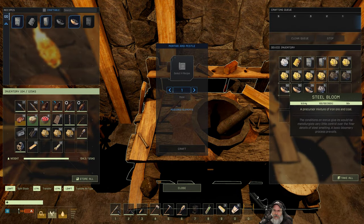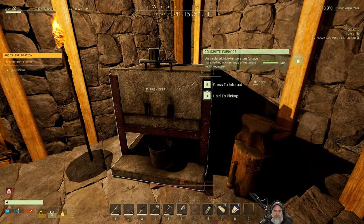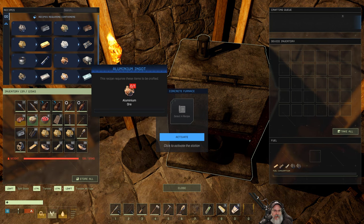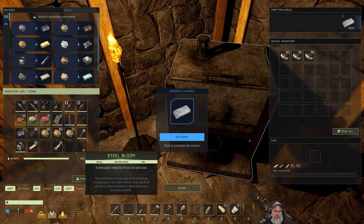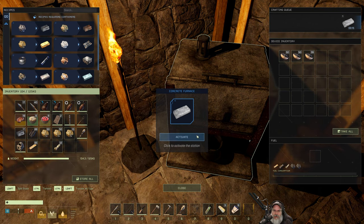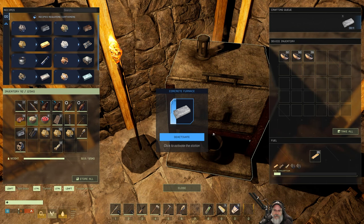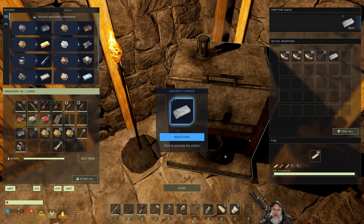Now we should be able to grab all of this steel bloom and throw it in here. Titanium, platinum - yes, we're going to be able to smelt platinum in here! Amazing - we might be able to get right to our platinum pick. But let's smelt all this steel first. I think we'll just burn wood in here because I need to save the coal for gunpowder later. Steel ingots - it is a beautiful thing, we are moving up in the world!